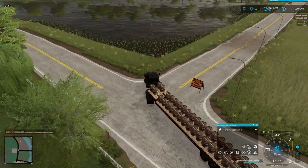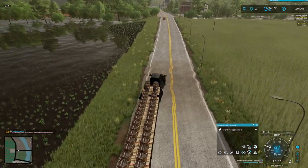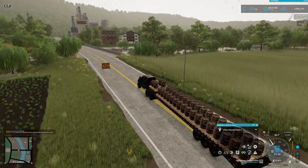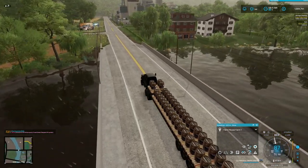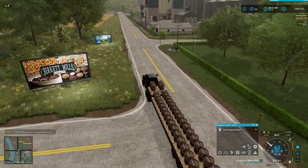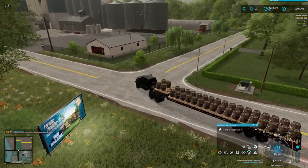We sold that first load for just under half a million dollars. We're back with our second load — this time we took a half load essentially, only one layer deep, because this truck was struggling to steer with the full load on the back. There was just no grip on the front tires. It's expected — it's a lot of weight. Even this is a huge load. So we're going to jump in here and see how much we get.